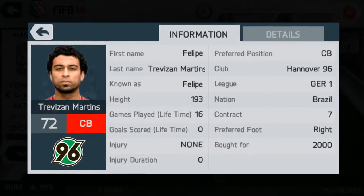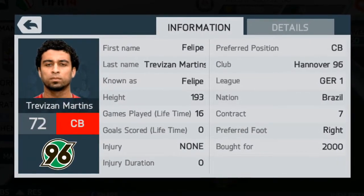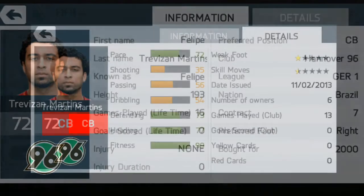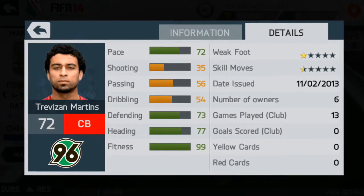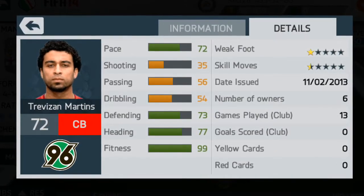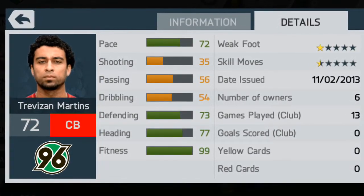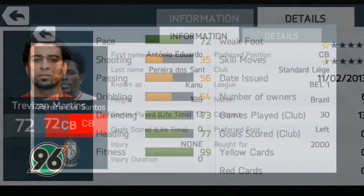My first centre back is Felipe. He plays in the German league and he's Brazilian, obviously. I bought him for 2,000 coins and he's got 72 pace, which is his standout stat. His 70 heading didn't really prove itself because he didn't score me any goals, but his defending is pretty decent as well.